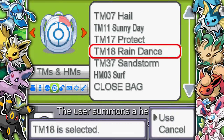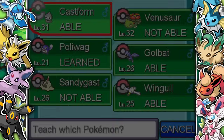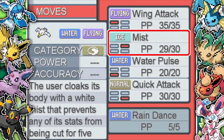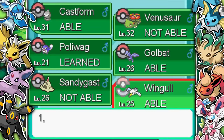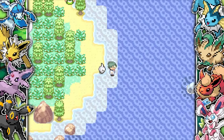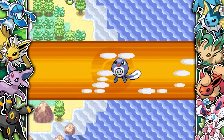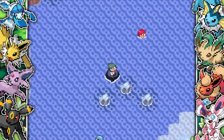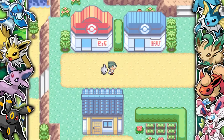I teach Wingull Rain Dance and feel like if I just get Pelipper up a few levels we should be okay for the gym. I just start leveling up because it's one of the better options to have. We have to keep making our way right until we get to the next town. There are literally trainers everywhere, but we finally make our way to Sunlit Town.